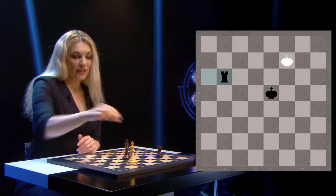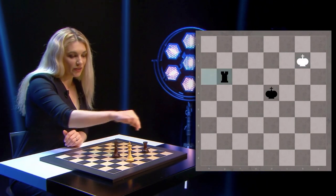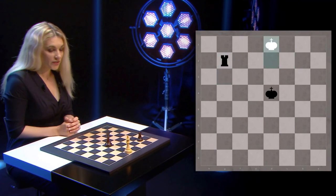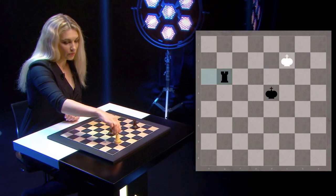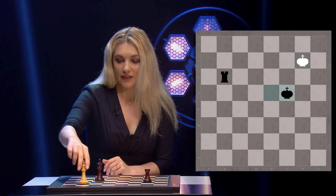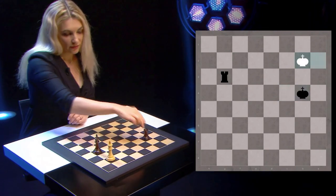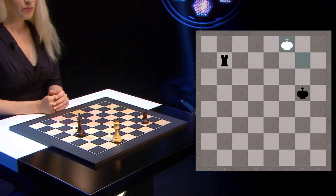Now white has nothing better than to play king b2, because if white plays king d2 then you simply give rook g2 check and drive the white king to the first rank and to the edge of the board. So king b2, king c4, king a2, king b4, king b2, rook g2 check, and now white plays king c1.